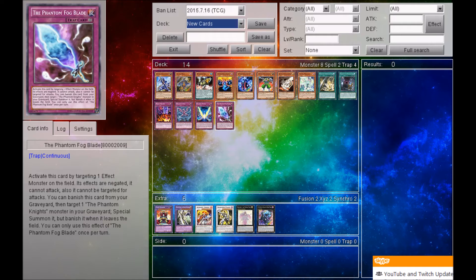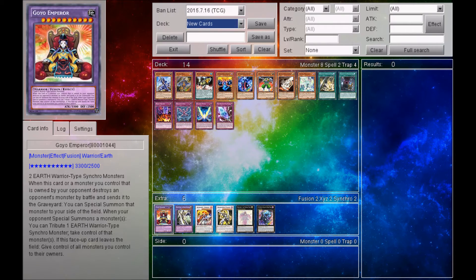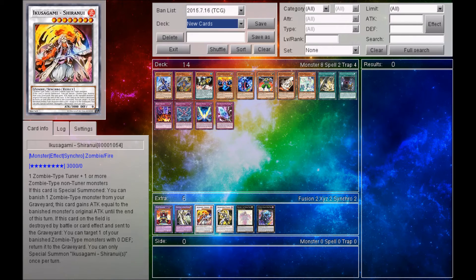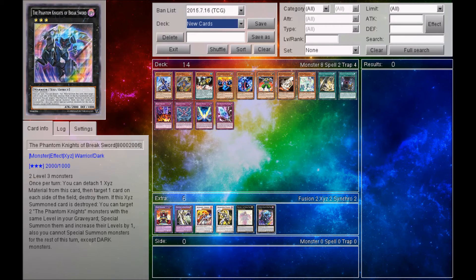So they gave us 8 new monsters, 2 new spells, and 4 new traps within the main deck portion of the update. Within the extra deck, they gave us Goyo Emperor, which looks to be a very strong card. There's also Buster Blader the Dragon Destroyer, Ikusugami Shuranui, Enlightenment Paladin, Beatrice the Eternal Lady, and the Phantom Knights of Break Sword.